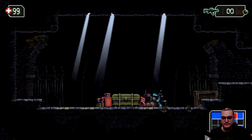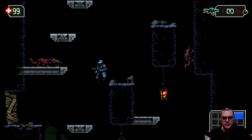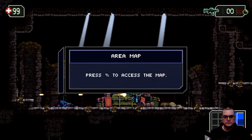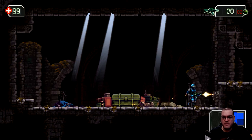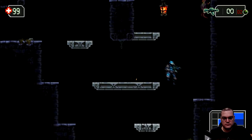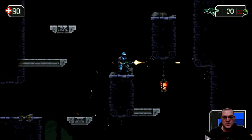We got our grenades. You actually get access to map pieces so you can see the layout — they put some waypoints on the map. My health is now full. You can see those crumbling pieces there, and you'll learn to spot those pretty quickly.